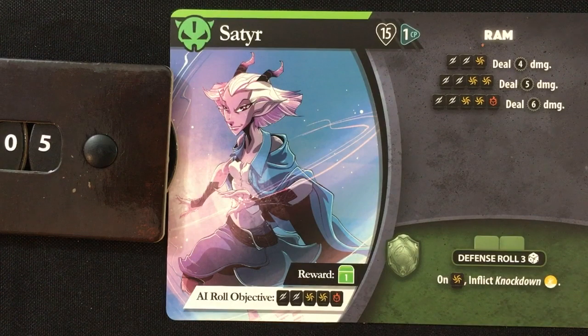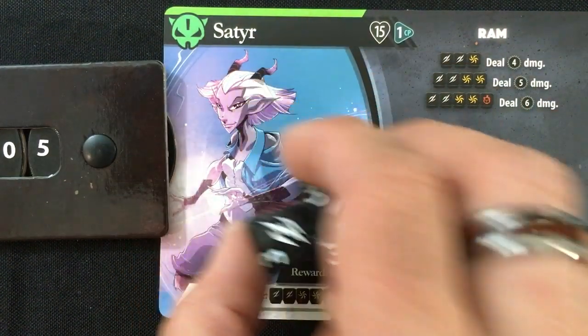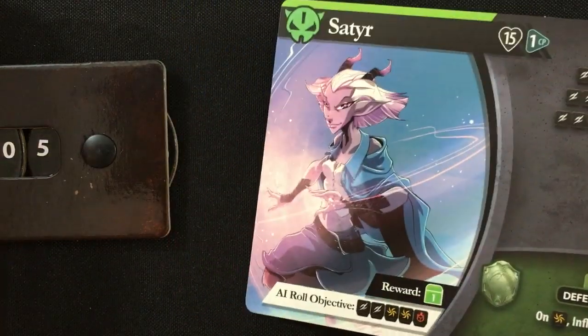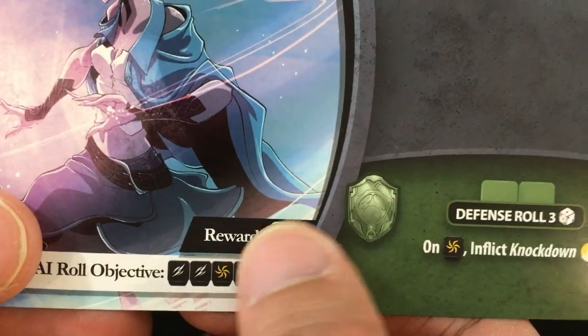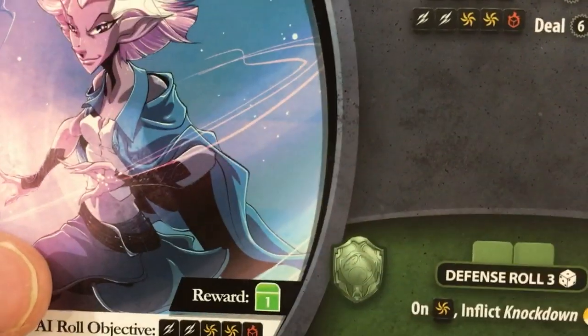I'm going to put blinding light on the Satyr — if he wasn't dead, this would give him a chance to deal no damage or only half damage when he attacks me. But here it doesn't matter because he's taken eight damage and cannot stop it. He does get a defense roll this time because it wasn't unblockable damage. He rolled and did miss — so he doesn't hurt me at all, and he is defeated. When you defeat an enemy, you get to roll on the treasure chart, and every player gets to do this, not just the one who defeated the enemy.